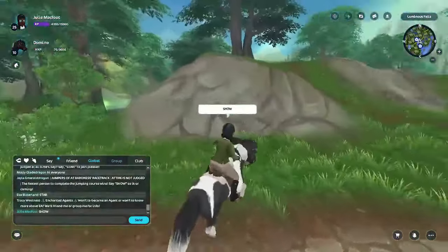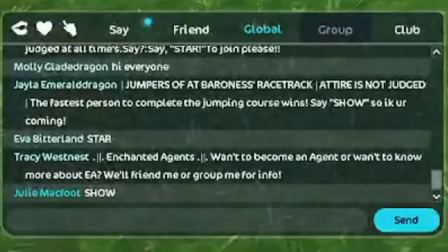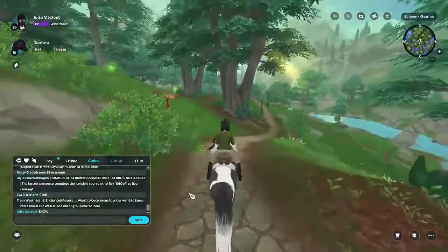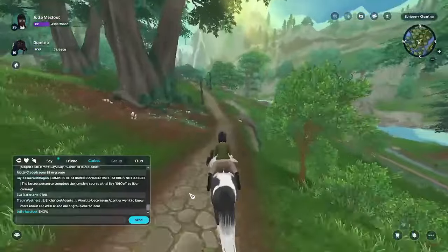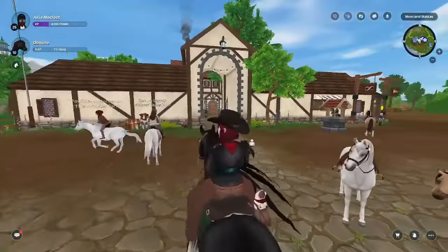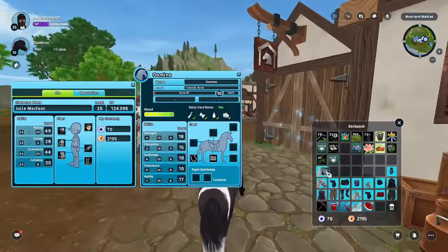Finally, there is a jumping show! Let's go — fastest person to complete the jumping course wins. That's fine, we can do it! Let me actually switch horses real quick to a level 15 horse, because they said the fastest to complete it wins and I'm currently on a level 10 horse.